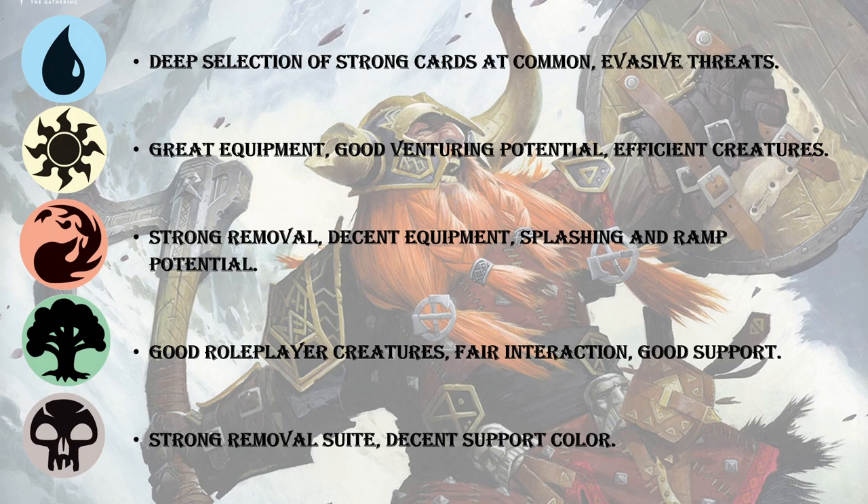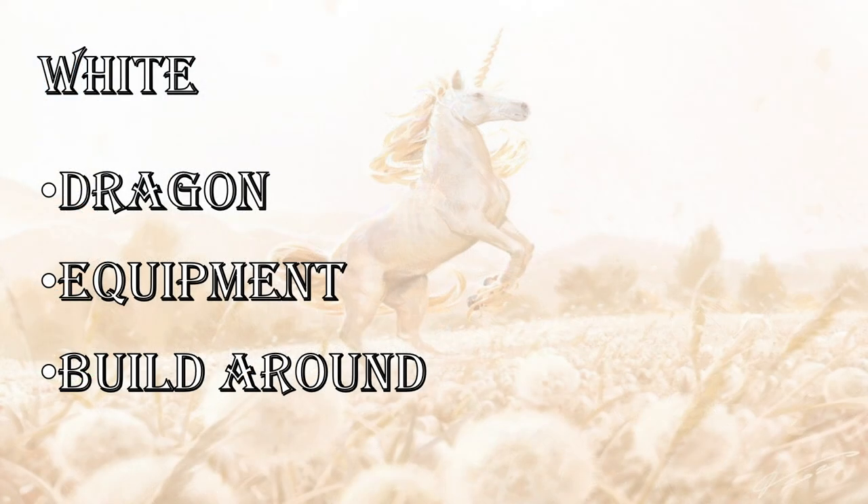We'll have to see how this set shakes out. Maybe if you're going into the Tomb of Annihilation, you don't really need a bunch of creatures because you're getting your 4/4 deathtouch token anyway. So let's get into the creatures. I'm going to talk about three standout uncommons, and then go into the top commons for each color.